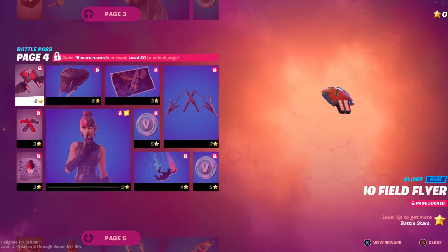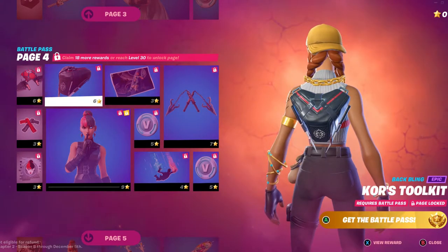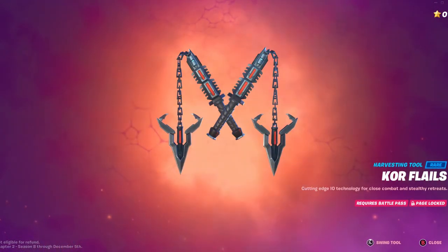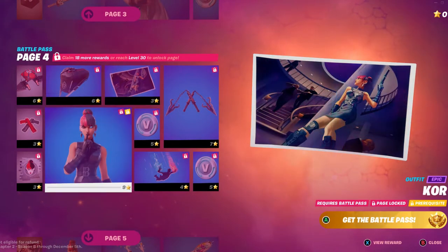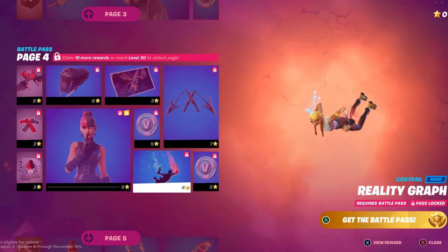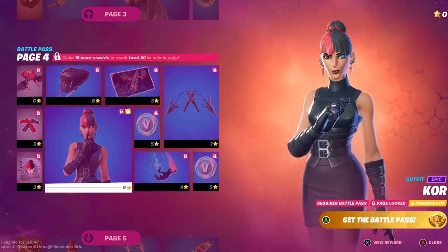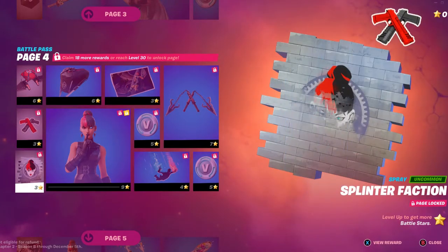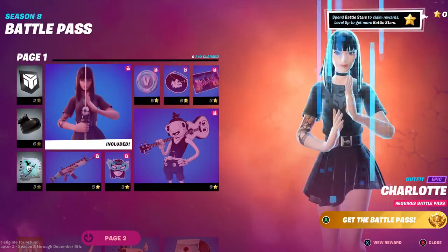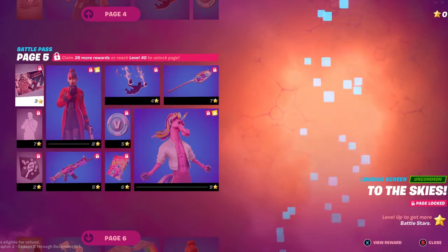100 V-Bucks, the I.O. Shield Flier, Core's Toolkit, on-the-job, Core Fails, more V-Bucks here and down here, we have a control called Reality Graph, Core, Dually, Splinter Faction, also the Core Outfit and the Charlotte Skin — possibly my two favorite skins of the Battle Pass, but I might have a third favorite, I don't know.